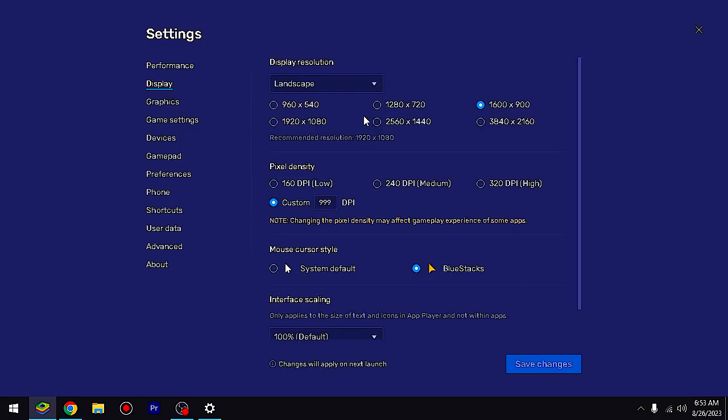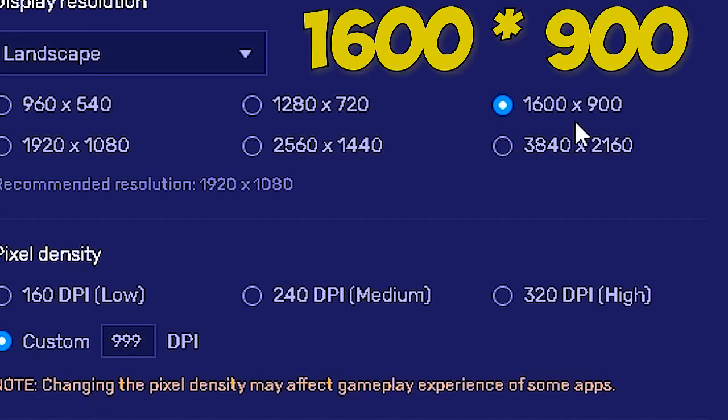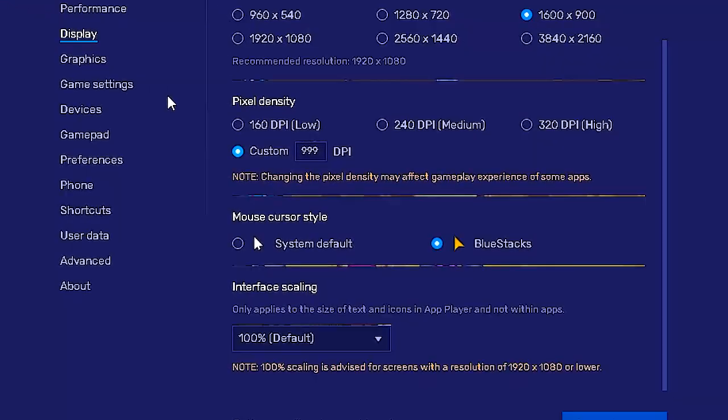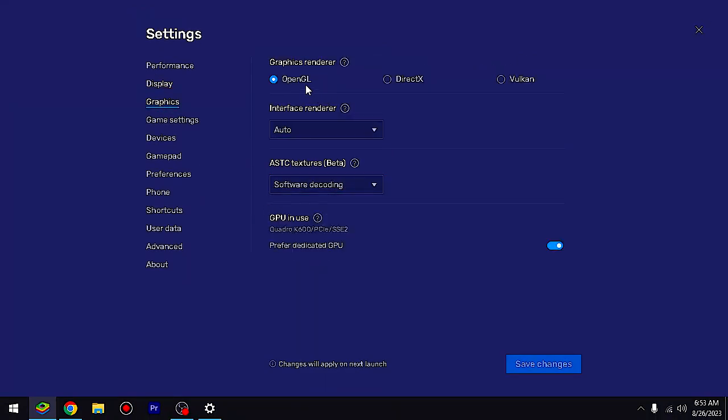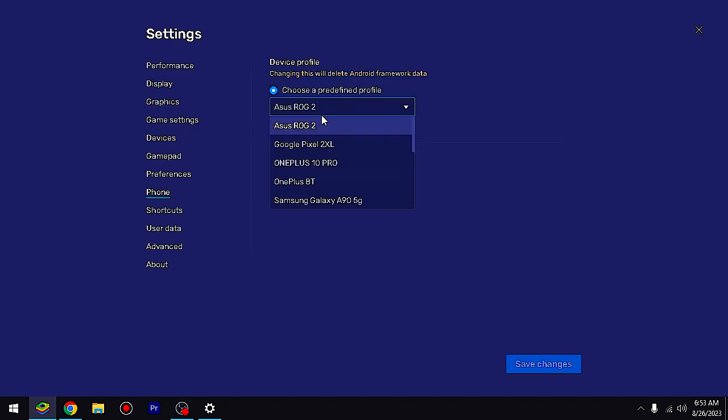All right, now come to the emulator settings. Here I am using core — that is four — and high FPS. For resolution I am using the third number, that is the best. And the DPI is triple nine — 999. This is the best DPI. The other settings I am using two, which is the best.